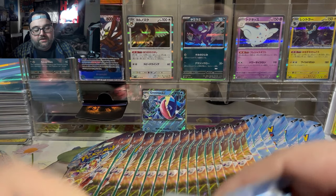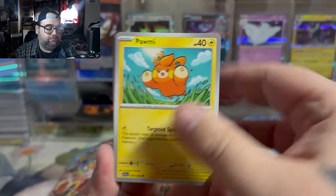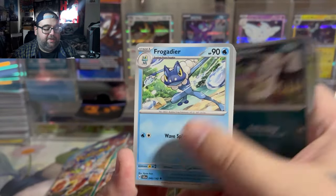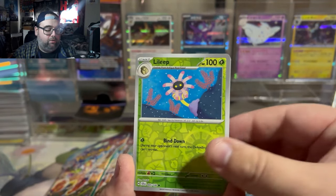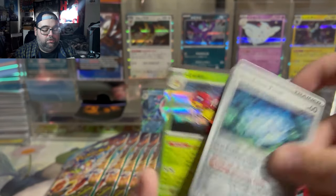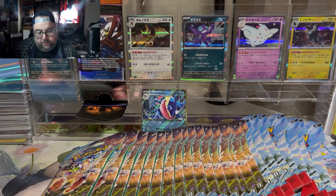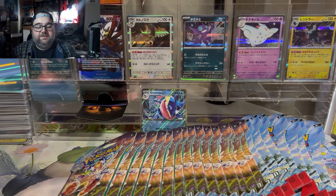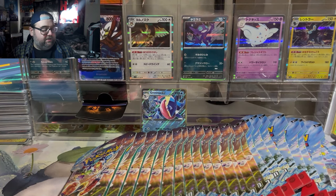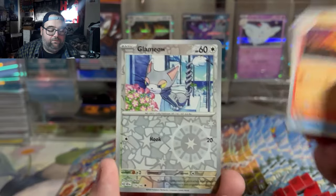By the way, I grabbed these from a case and I just grab them in order so I don't accidentally take all the big hits from all around the box, because I'm using the rest of the packs for a booster break. That's why you see the same artworks over and over. From experience, putting the packs mixed up, I've had instances where one person ended up with all the big hits and the rest of the packs were dead. So it's better to pull them in order to make it fair for everybody who joins the break.